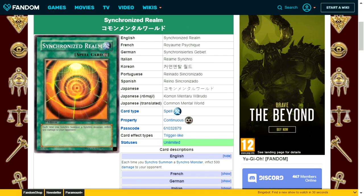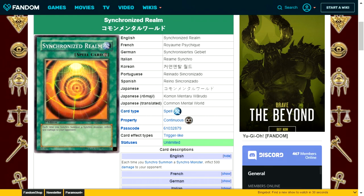Synchronized Realm is a continuous spell card. Each time you synchro summon a synchro monster, inflict 500 damage to your opponent — though the new ruling halves this to 250. You're unlikely to synchro summon more than twice a turn, so you're looking at a maximum of about 500 damage. In a Yusei-style tuner deck it's okay, but it's not essential and can be cut if needed.